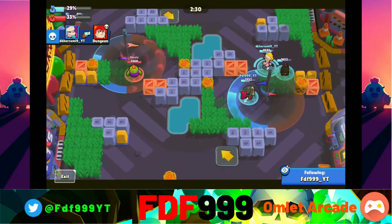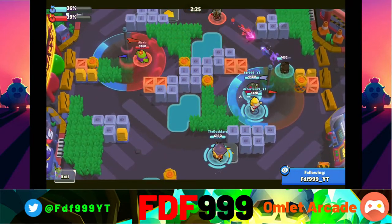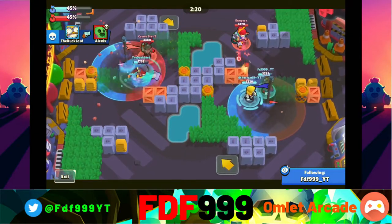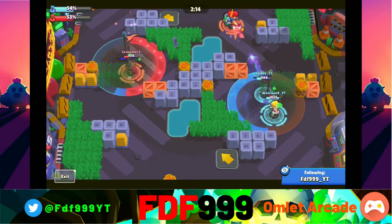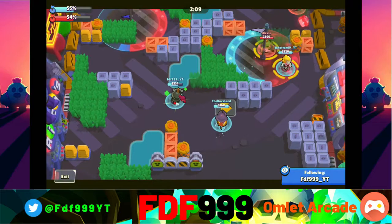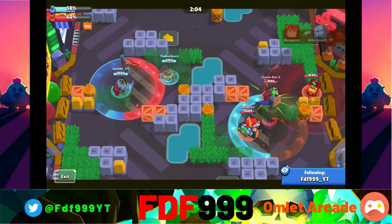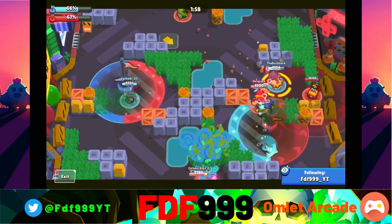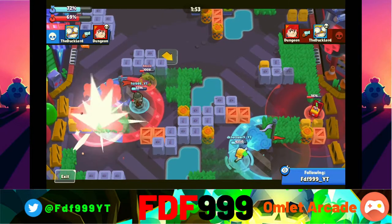Let's start with Gale. Gale is the newest brawler and he has a new rarity called Chromatic. His artwork is pretty good, but what really struck me was his mechanics — they're so different from anything we've seen before in Brawl Stars. His gadget is like a spring pad that he places down and it stays there the entire match. Both teams can use it, which completely changes the game. In Heist, people would just spring pad onto the other team's safe.